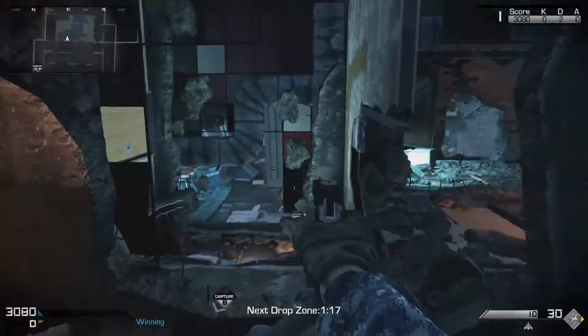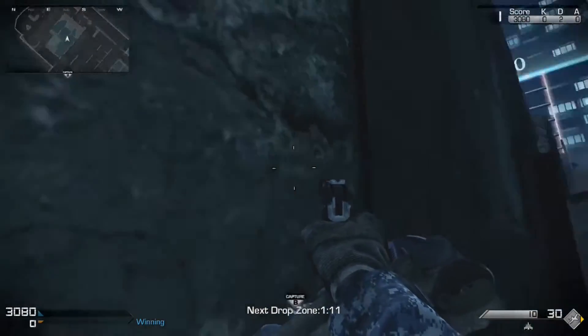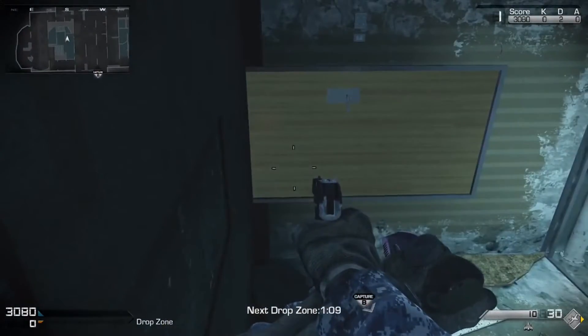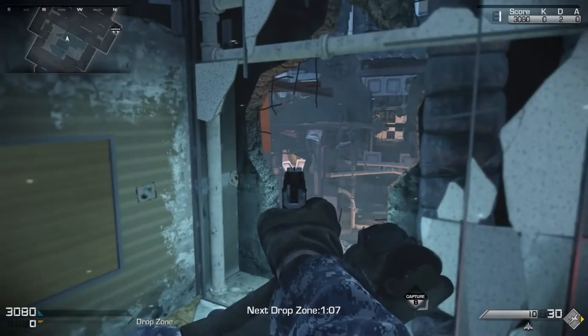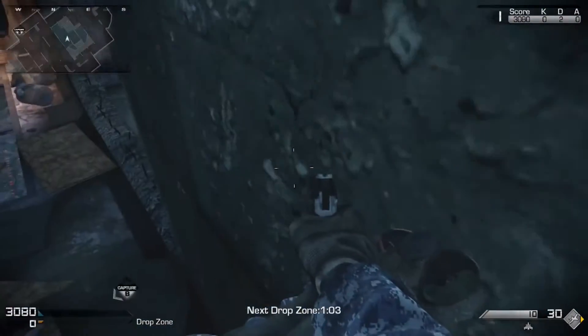The first one will be above the A-flag, sort of in the building. You just want to jump into this cabinet, then straight jump over on top of these tiles. From here you can get a little bit of coverage — I came from the left — and you can cover people coming from C if you crawl over here.